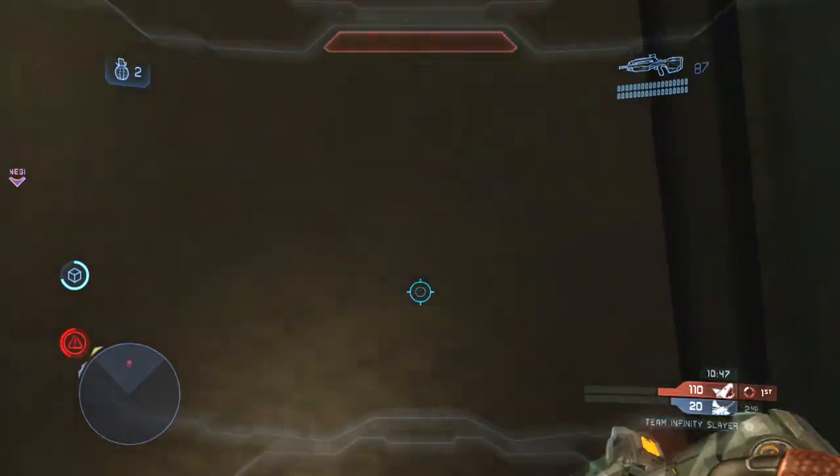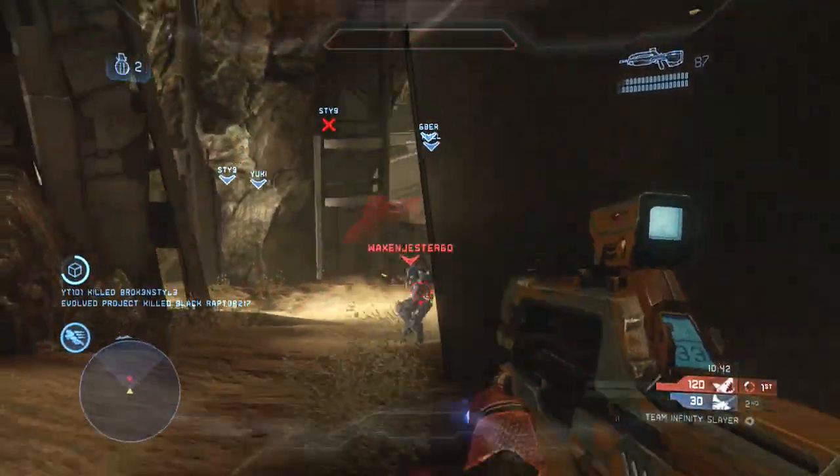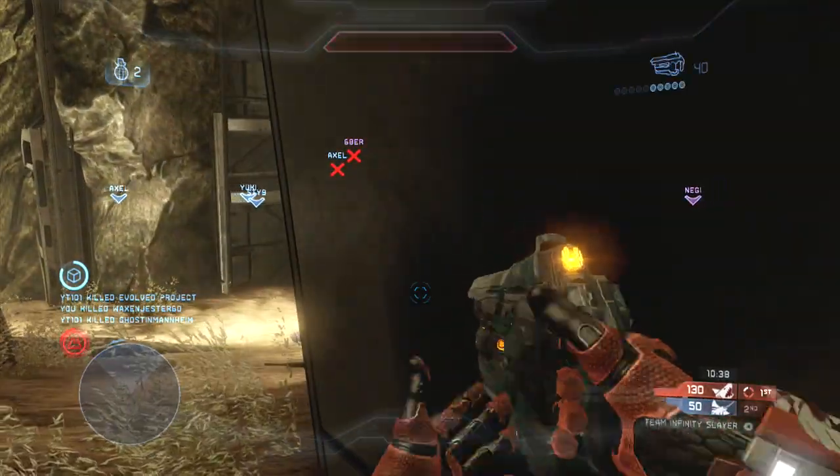Moving on to some more close range/splash damage thruster pack examples: this guy charges me around the corner, I melee him, get the BR headshot, and thruster pack away from his last suicidal grenade.